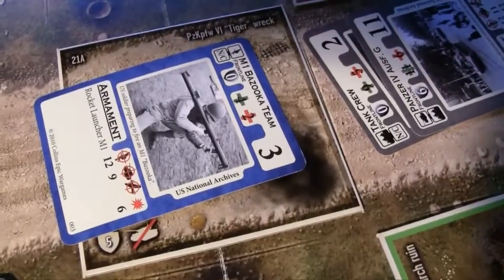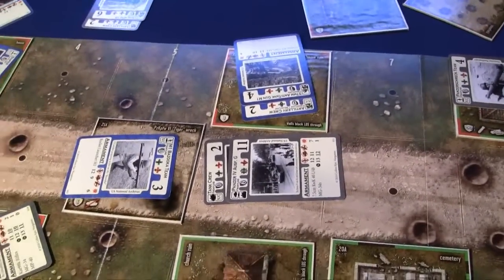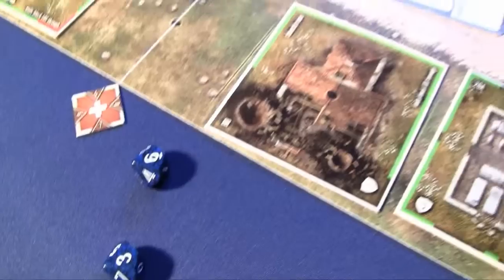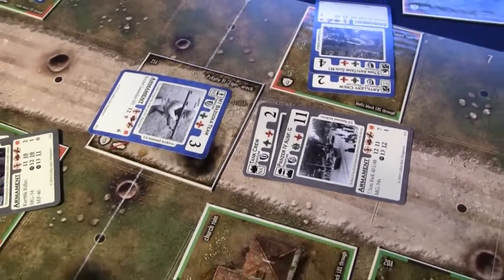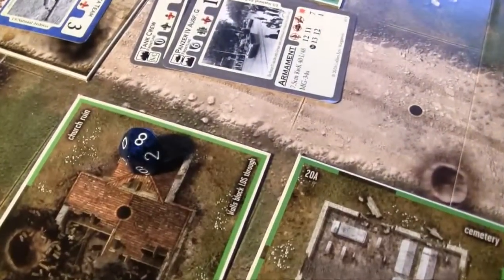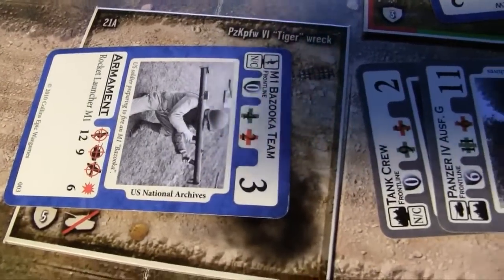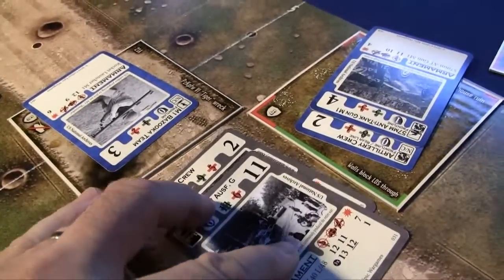The bazooka team normally needs a 9 against a vehicle, but now it's a 6 on 2d10 added together. We roll and get a 9 — that's a hit. We roll intensity like a normal attack: 8 is a great shot, plus the damage index of the weapon which is 6, resulting in 14 points of damage on this Panzer IV.